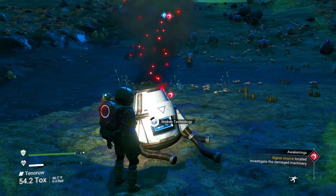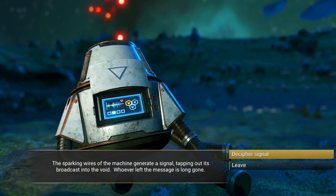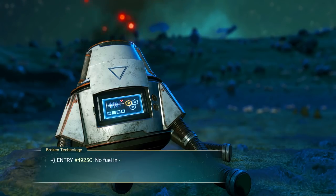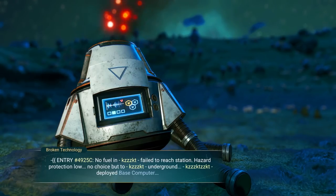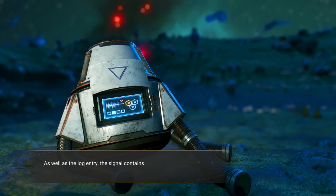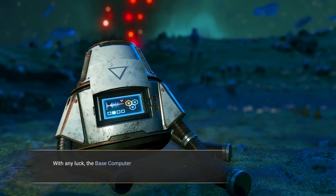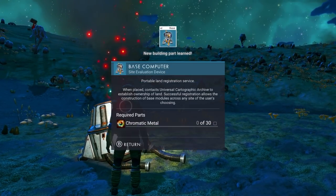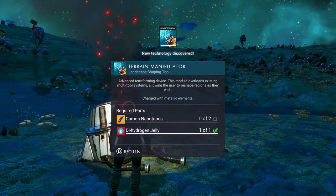The sparking wires of the machine generate a signal - whoever left the message is long gone. Decoding: 16, 16, 16. Entry 4925: 'No fuel, failed to reach the station, hazard protection is low, deployed a base computer.' The signal contains plans for a base computer and a terrain manipulator. Those are two tools we're going to need. Now we know how to make a base computer and a terrain manipulator - a terrain manipulator is very, very useful, so we need to build that right away.